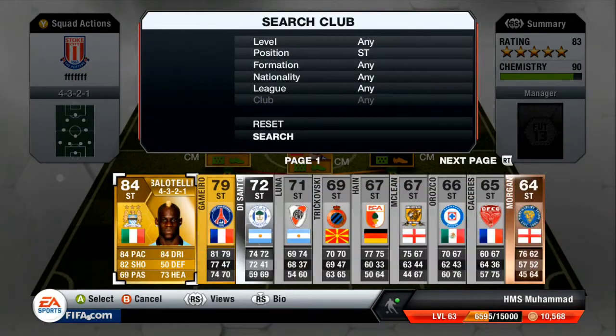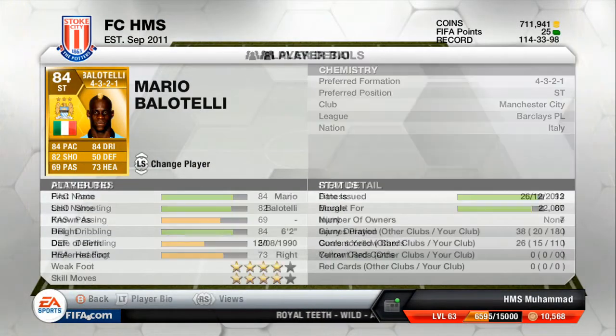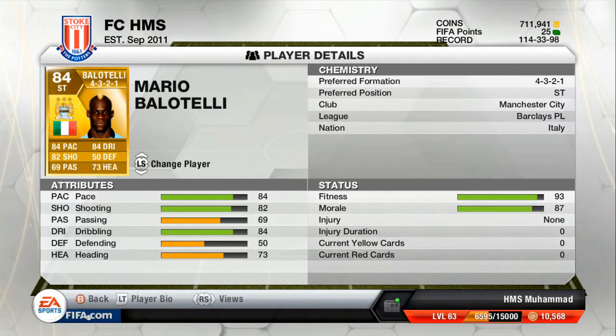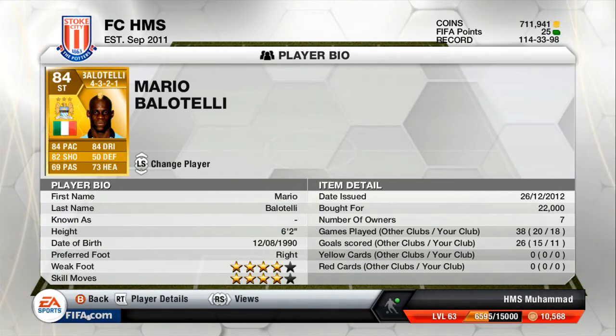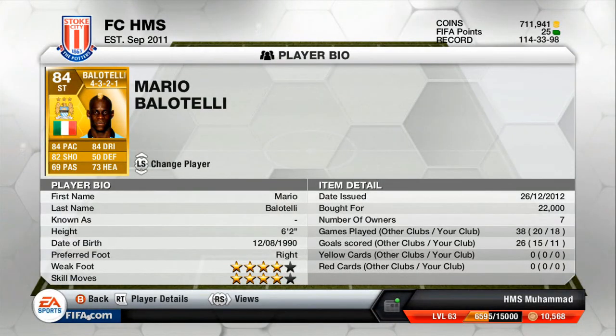Up front we've got Balotelli. He gets what Balotelli wants — definitely. He's absolutely incredible in this game and he's only 22k. His strength is unbelievable, his heading is very good, he's tall, he's fast, he's got a great shot, and his ball control is excellent. He's probably the best striker in the Premier League. You look at Aguero who's very good, but I think Balotelli is better. I thought about Torres but there's no point spending the coins when you can get Balotelli. He's very overpowered considering how poor he can be in real life.